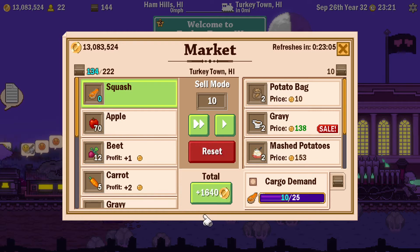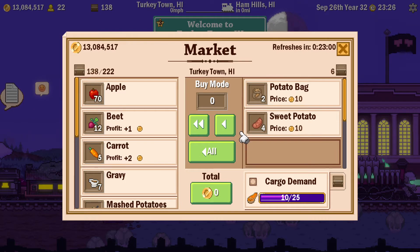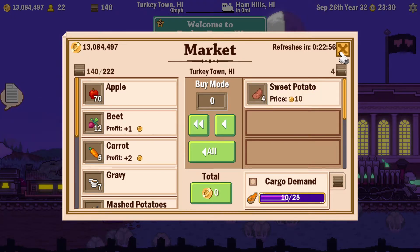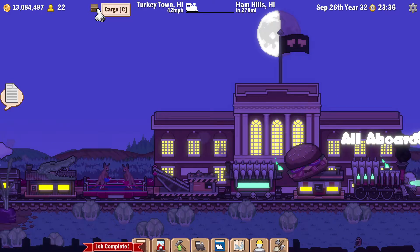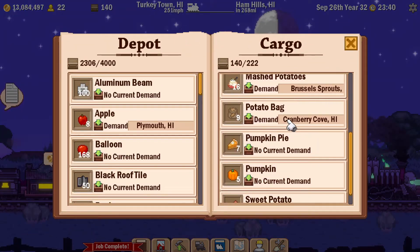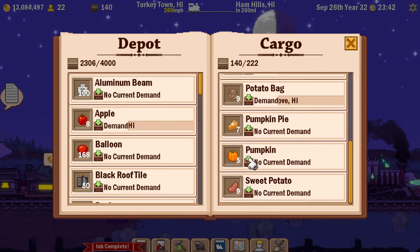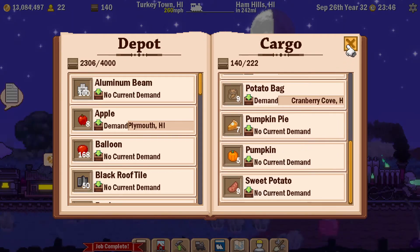I can get rid of the squash, take the gravy and the mashed potatoes. I didn't check if I need the potato bag, so I'll take it - if I don't need it I can just shove it in my depot. One of them is needed at Cranberry Cove. There are no current requirements for the pumpkin pie, pumpkins, or sweet potatoes.